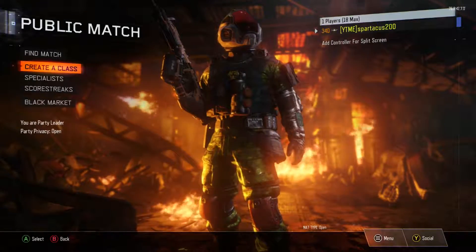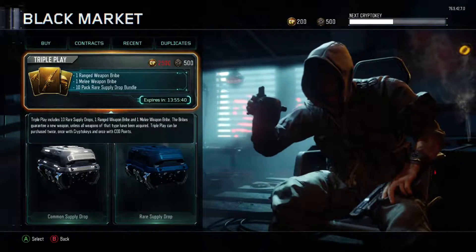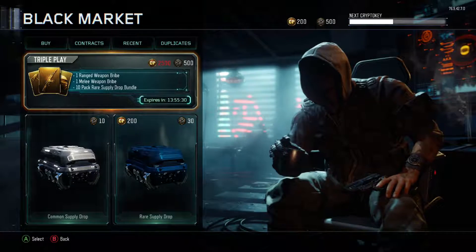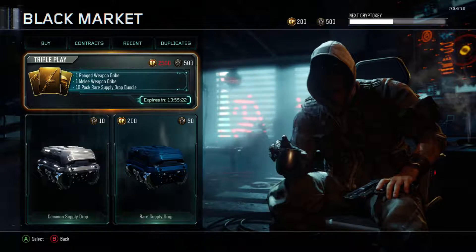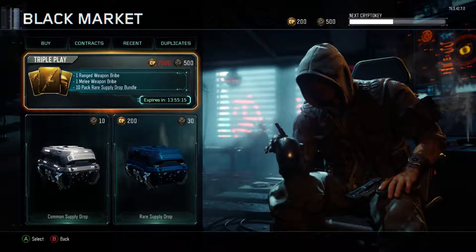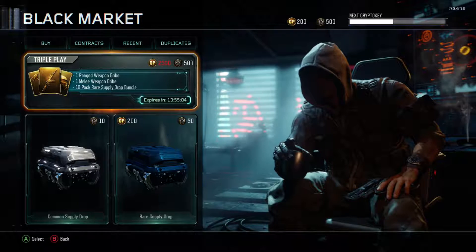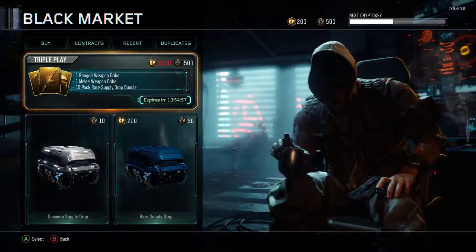Hello, this is Spartacus here and welcome to another video. Today, at least for this weekend, we have a weapon bribe deal going on called Triple Play. You have to have 500 crypto keys to get this, and I just happen to have exactly enough. It's only 13 hours remaining, so by the time this is on YouTube this will already be over. This triple play thing they're adding for the weekend is a guaranteed one ranged weapon bribe, one melee weapon bribe, and 10 rare supply drop bundle, which I think is a pretty good deal. I can't wait to share this - it's basically just another supply drop video, only I'm getting a weapon that hopefully isn't a duplicate.